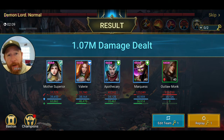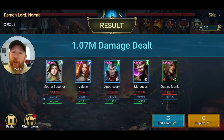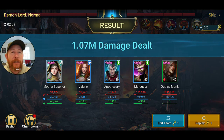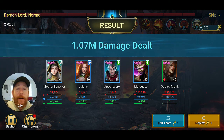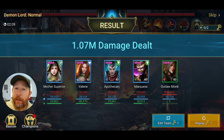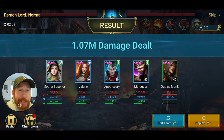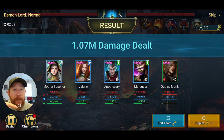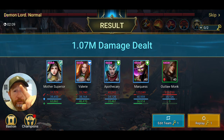One caveat — Mother Superior did have lifesteal gear on, so some of her healing came from that. Her A1 is only a one-hit, so I'd estimate maybe 10,000–13,000 of that was lifesteal. Even taking that into account, she healed around 50,000 HP for the team — that's why you'd use her. She's a support healing champion designed to keep your team alive. If you pulled her, she can get you through content. Don't forget to subscribe and hit the bell notification — thanks for watching, see you next video.